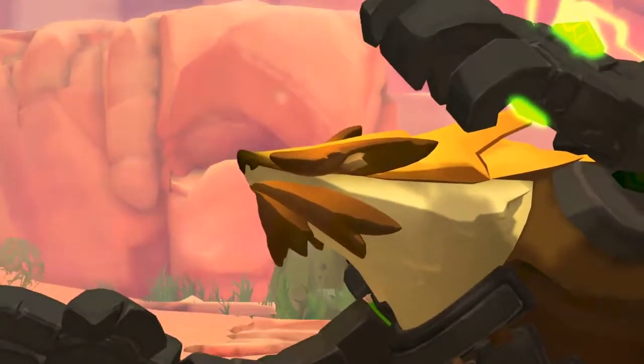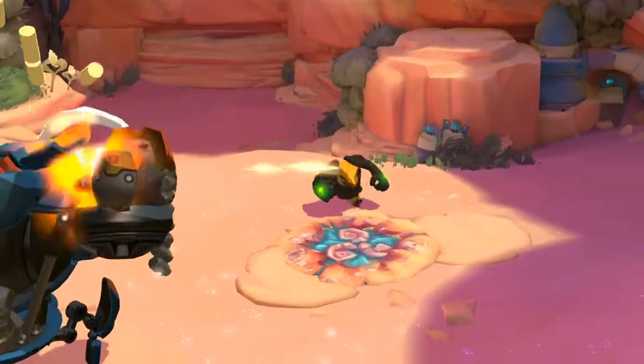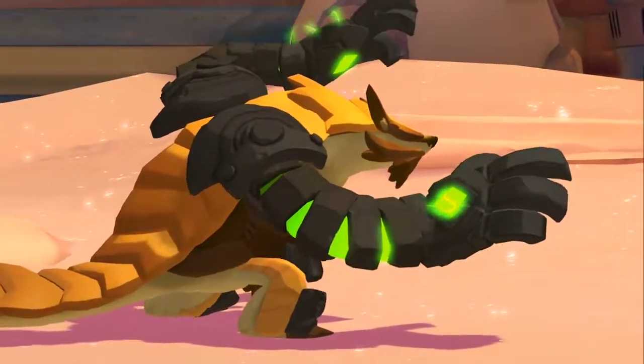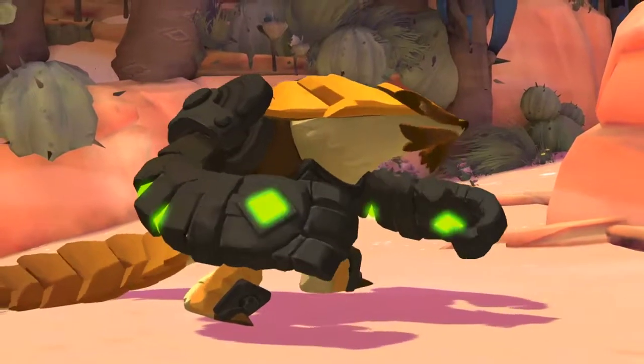Rutger has a low health pool but a large shield that can absorb a great deal of damage. You can tell when his shield is active by the glow on his arms. The shield will automatically regenerate while out of combat.